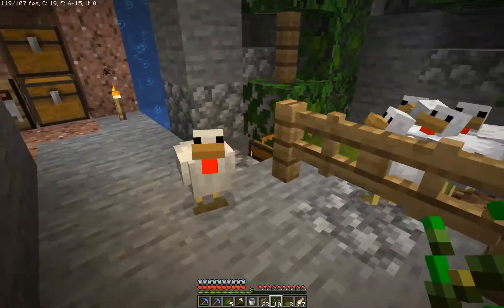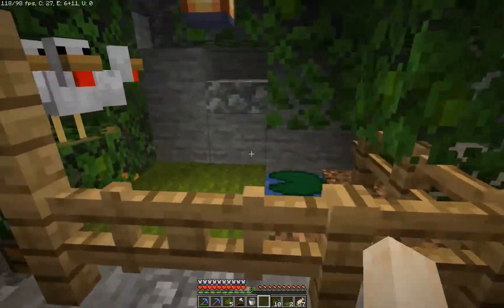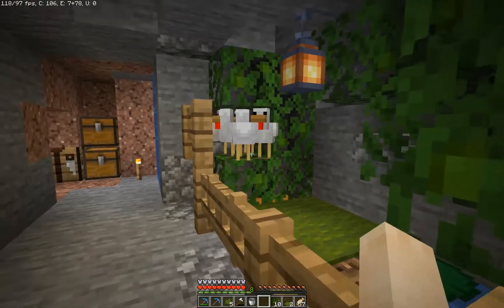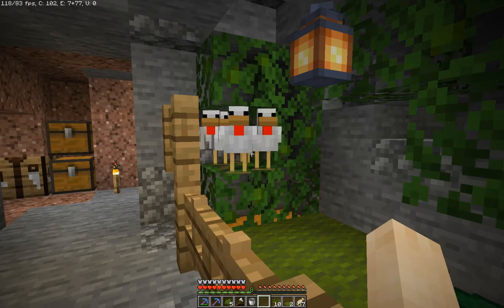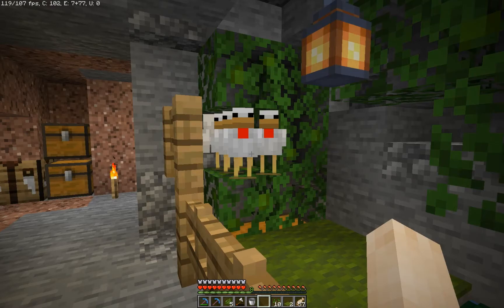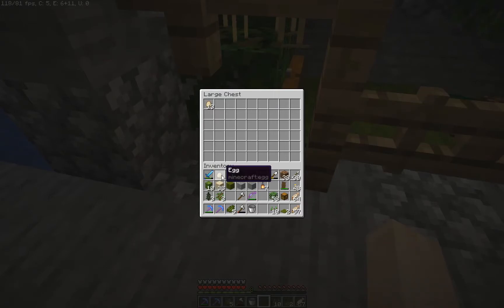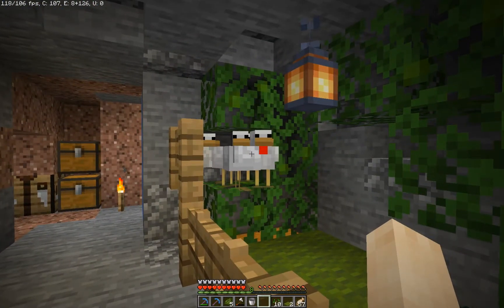I'll bring you guys back when this is finished. So I changed the whole thing a bit because I really didn't like how it looked — I wanted to connect the fences to the walls, but I made the mistake of removing one fence post. Now they seem to look for the highest spot again, which is bad because the hoppers to collect eggs are down below. In theory, the whole thing is still working — they are laying eggs and they are collected down here.